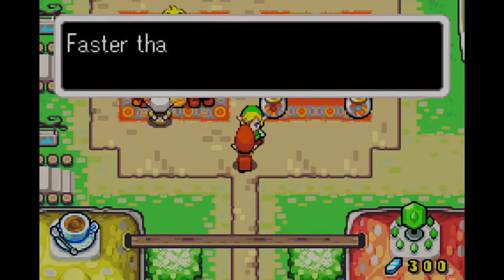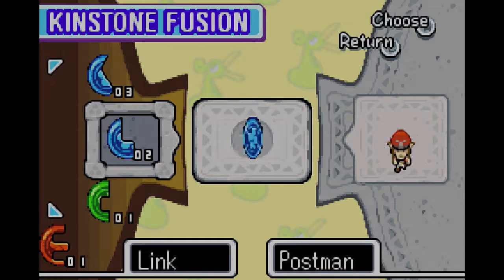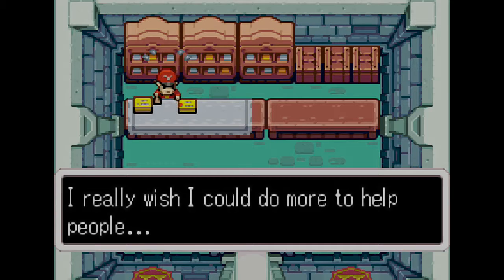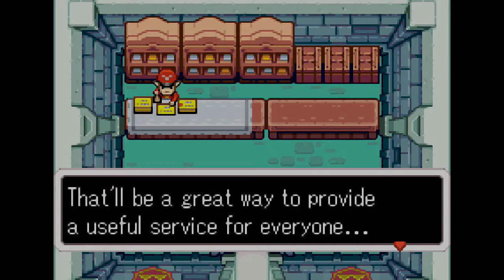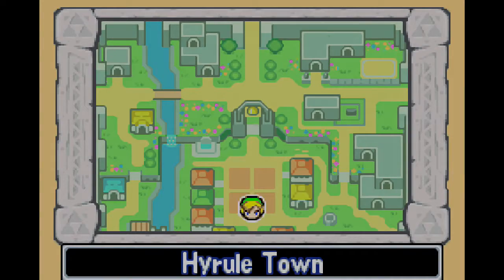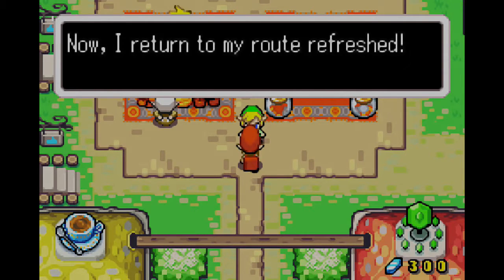Hold it — Postman! Want to use Kinstones? Wait, yeah! I really wish I could do more to help people. Wait, I've got it — I'll ask Swift Blade to start up a newsletter for adventurers. That'll be a great way to provide a useful service for everyone. It's going to be a lot of work though — I should get Marcy to help me. Something interesting is going on there. Perfect! I can feel the super delivery power coursing through my veins! Now I return to my route refreshed!